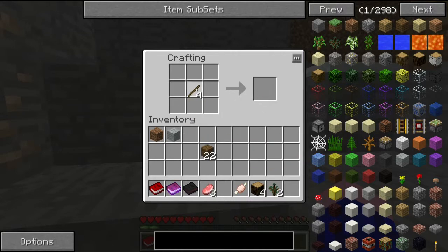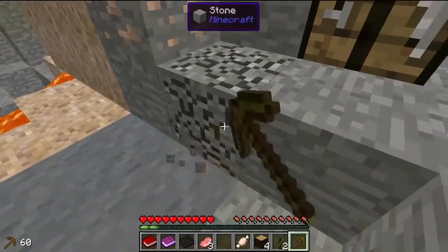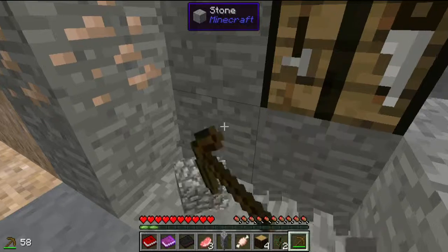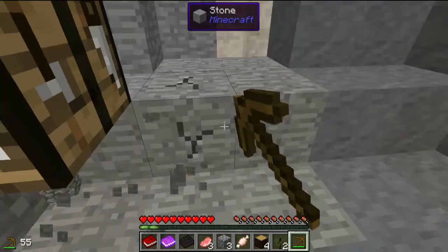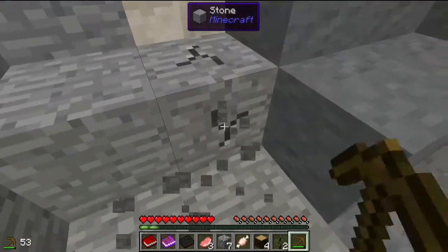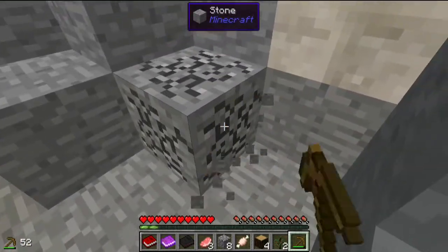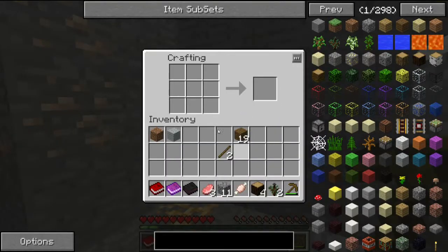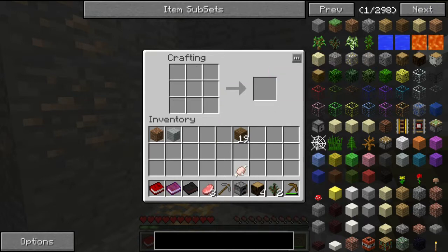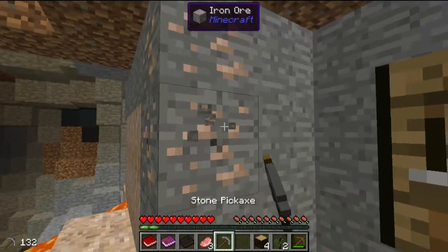We're going to build ourselves a wooden pick — enough for a stone pick and a furnace. Then build the stone pick. Stone pick, furnace — down the furnace, get some iron.